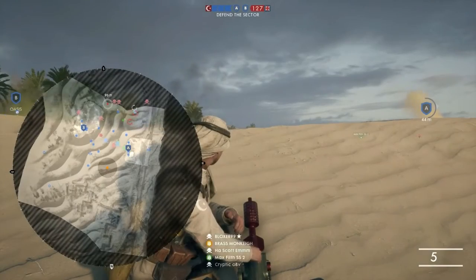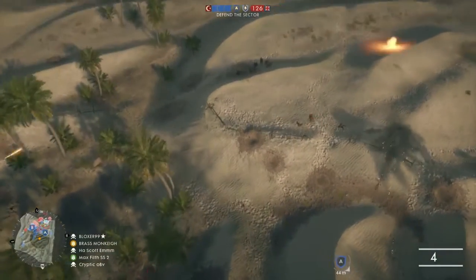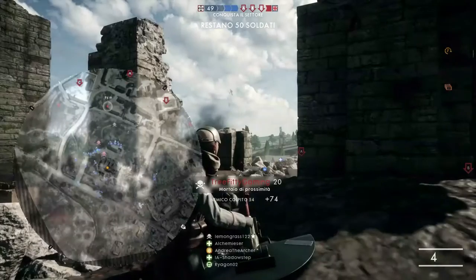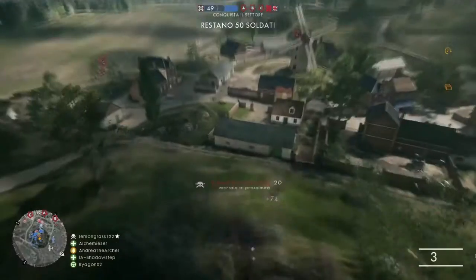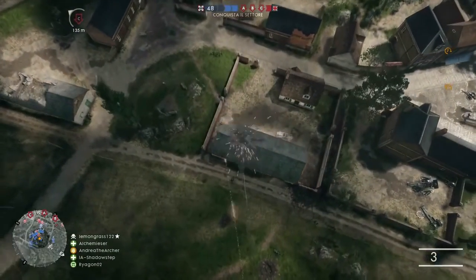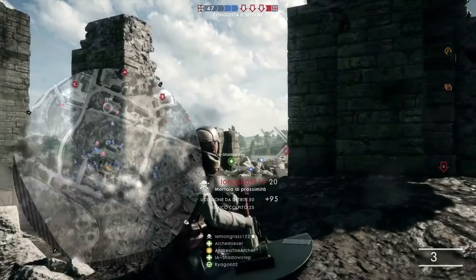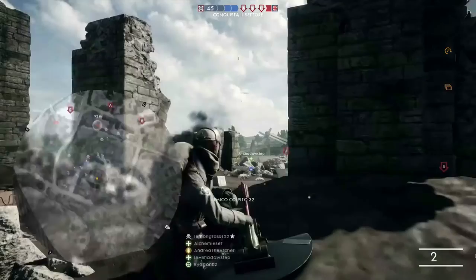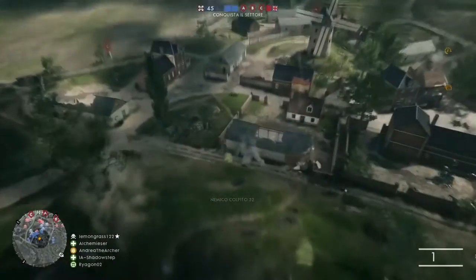Previously, air burst mortars could be fired for a maximum range of up to 95 meters across level ground. The high explosive shells had a roughly 20 meter shorter maximum range. Both could be used to fire further or shorter depending on the slope of the terrain, but after the recent patch both now have a roughly 95 meter maximum range on even terrain.